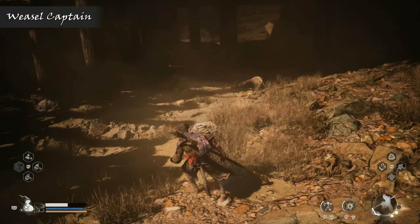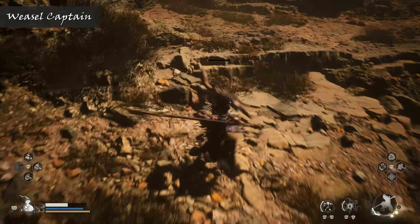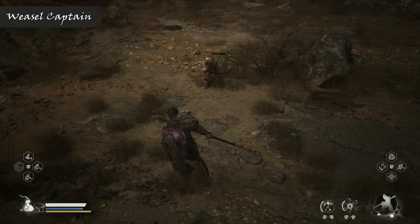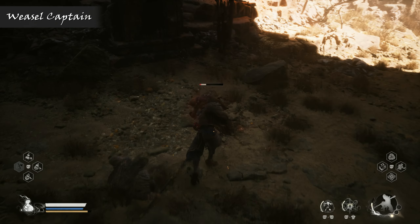If you manage to get one cornered, then that weasel's not going to have a great day, with a few whacks of your staff usually being enough to take them out. They might have that captain status, but they're not exactly something you need to worry about, at least compared to those nasty fire spewing rat captains anyway.